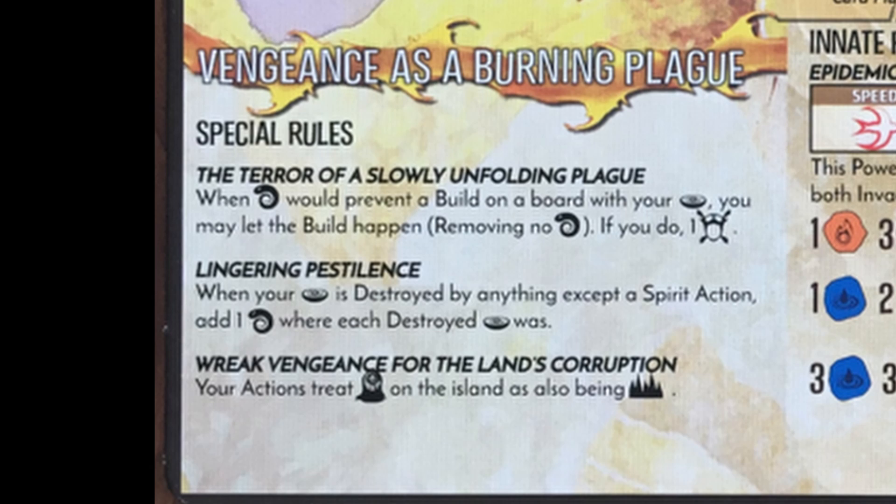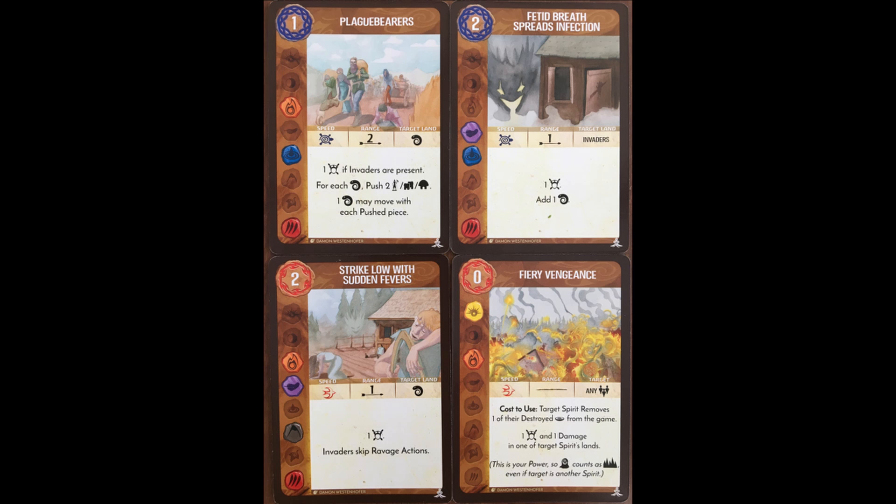The spirit needs lots of disease tokens on the board, and the easiest way to do that is to have invaders destroy your presence with a Ravage. Additionally, a lot of your powers need disease tokens for targeting, so you can't always target lands that you need to.